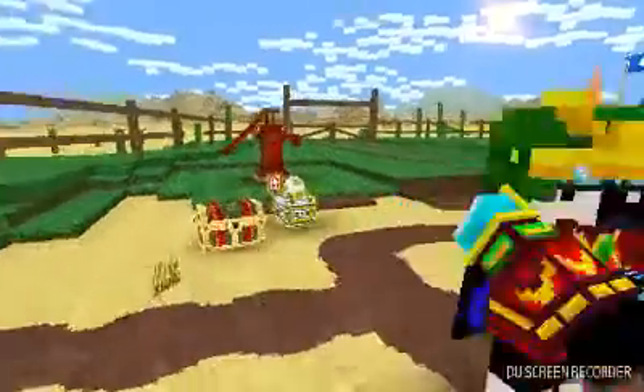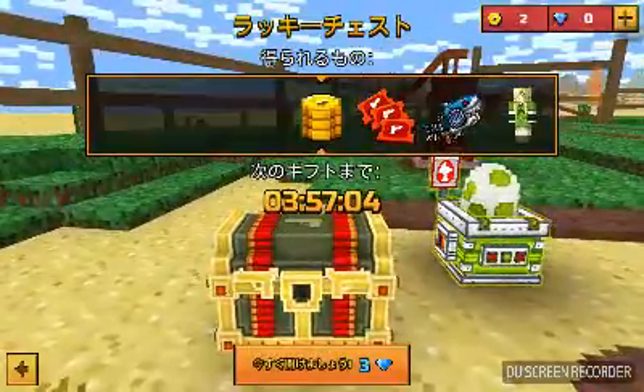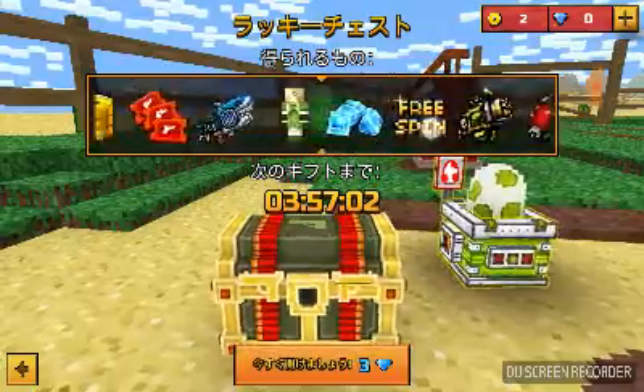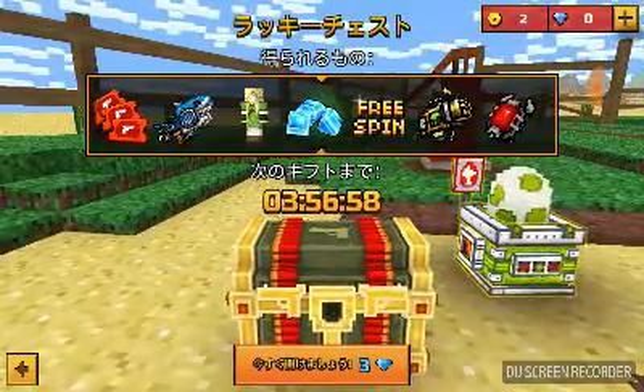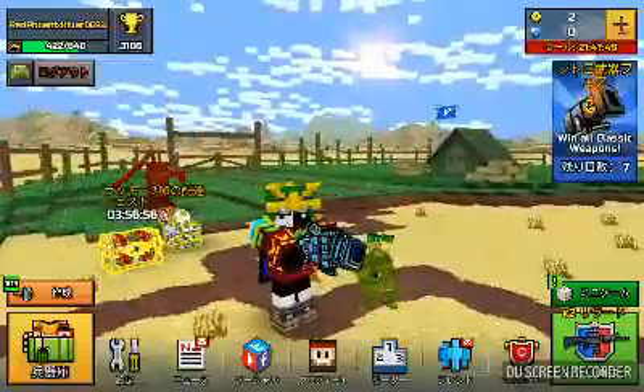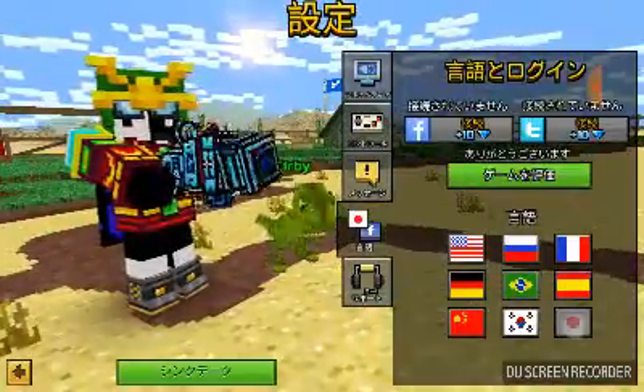I just wanted to tell you something. You know the lucky chest? I know how to get really rare stuff from it really quick. Basically all you need to do is just switch the language to Japanese — go into settings and switch to Japanese.